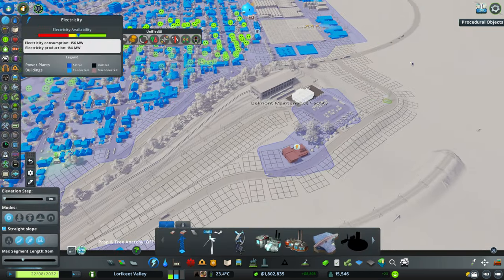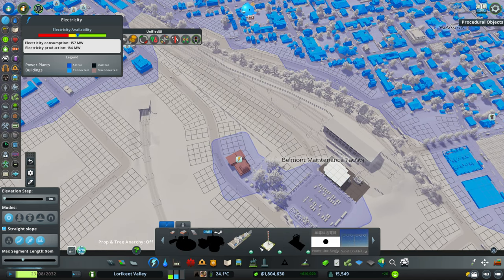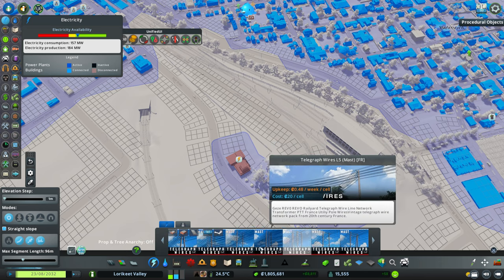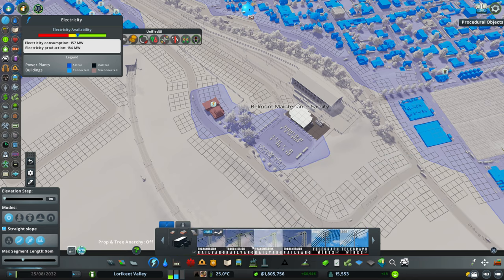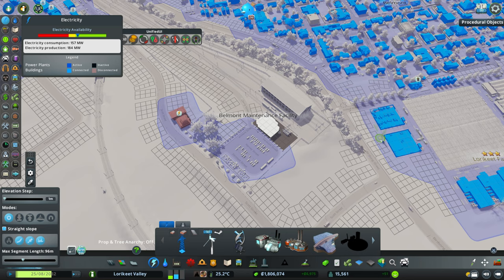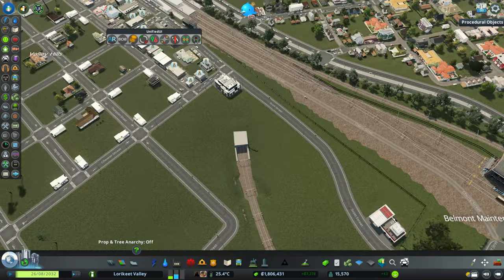We need some power for our fire stations. We're probably just going to use these telegraph wires. I thought I had some rural power lines but I guess I didn't. We'll just make a quick connection here between our farming district and this area. That should cover our power needs - perfect. And we're all covered for water as well, so that's good.